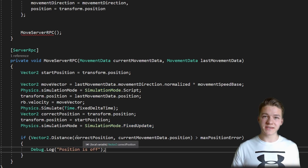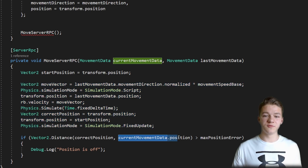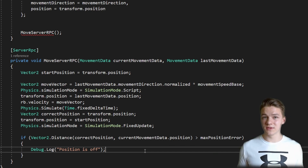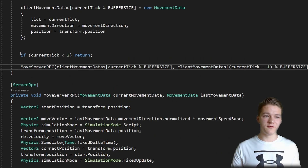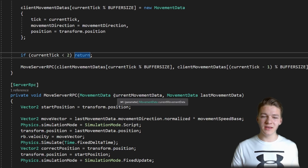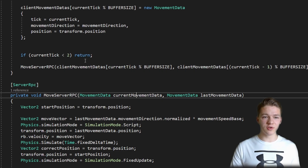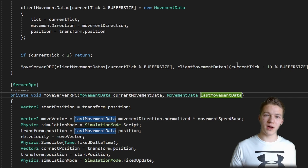Then we can check if the distance between the correct position we have simulated and the position from the current movement data is greater than the maximum position error — it means that the user has either cheated or the physics just wasn't calculated correctly. Before calling the server RPC, I am just returning if the current tick is less than 2, because we actually need to already have some current movement data and last movement data stored in the array. Then I am just passing in the current movement data at the current tick, and the last movement data at the current tick minus 1.